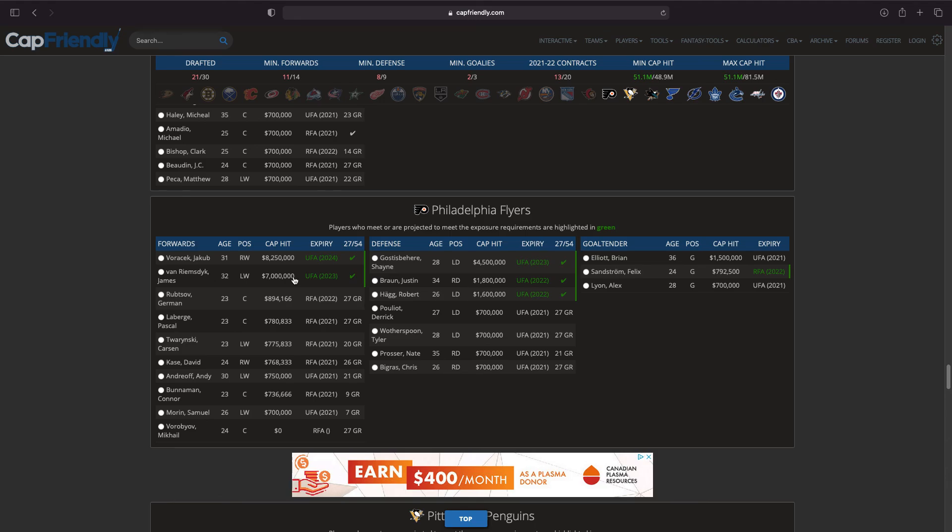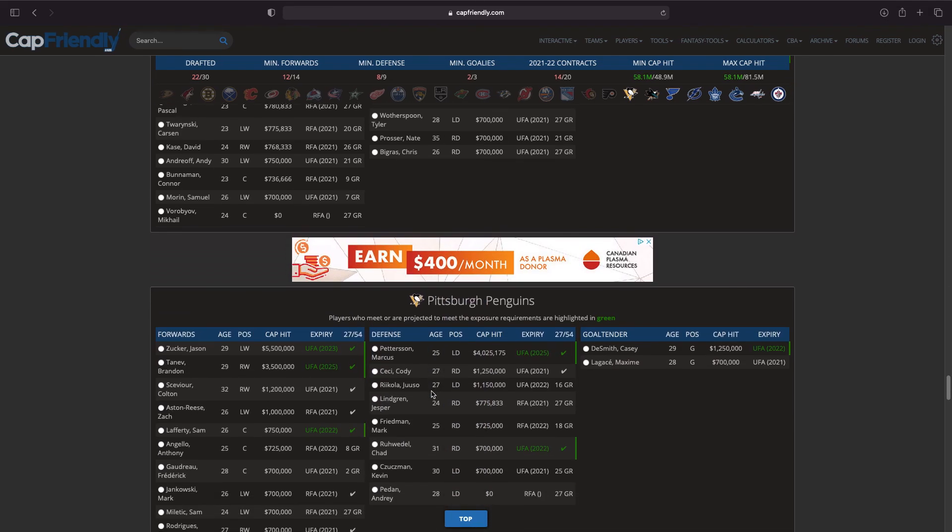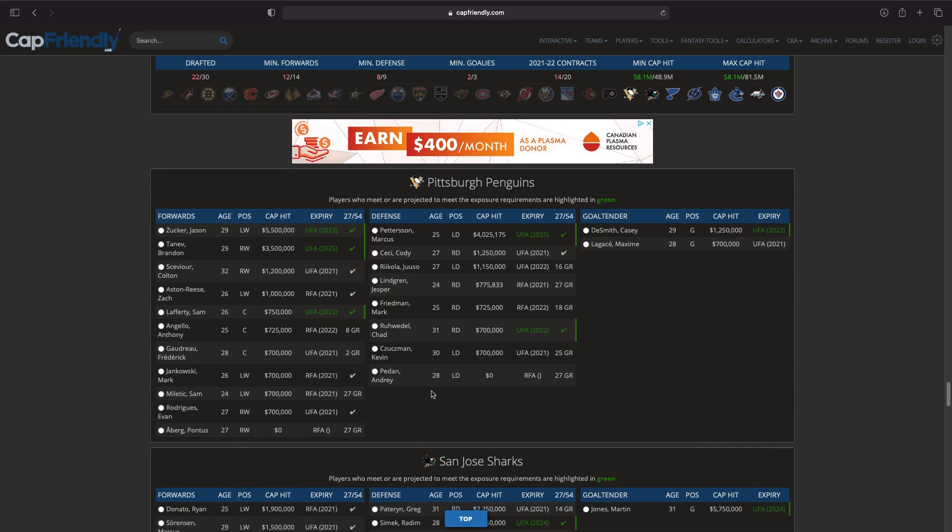Moving on to Philadelphia — I think it's going to be JVR. I don't think it'll be Voracek, but they're basically the same age — Voracek turns 32 like next month before the season starts. Ghost is an interesting option but I believe he was on waivers at one point last season. I'm not taking Brian Elliott. Alex Lyon isn't a bad option, neither is Felix Sandstrom, but I think JVR is the move to help out the forward core.